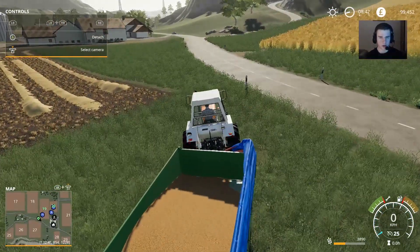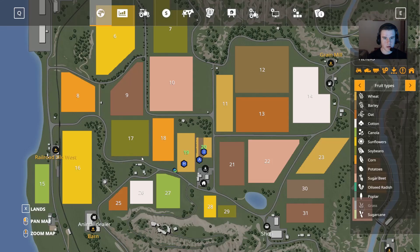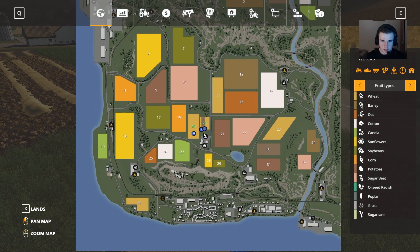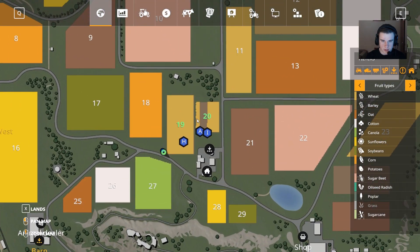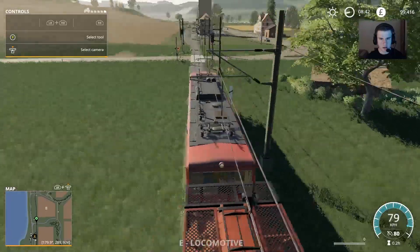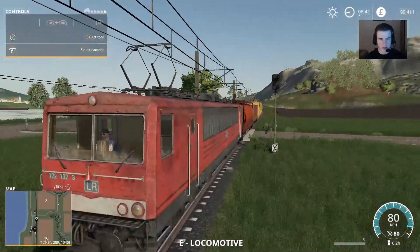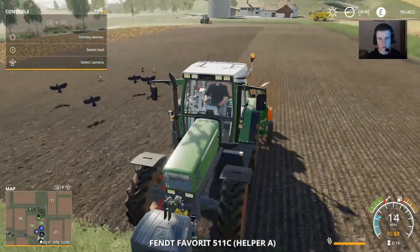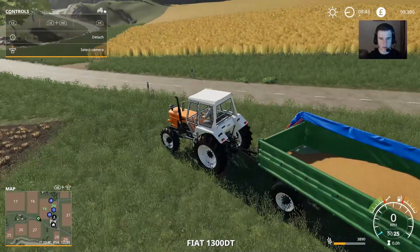How many fields have we got? We've only got two fields. So we've got those two to play with just now. The yellow on the map basically means it's seeded and growing. We're going to fertilize that if we have a fertilizer — we might need to buy one.